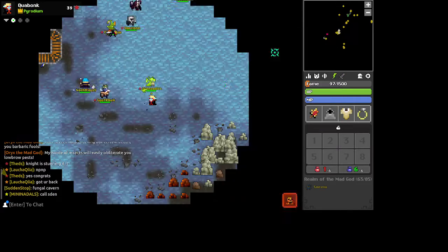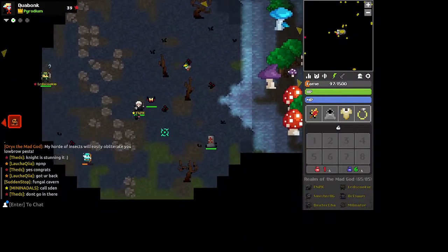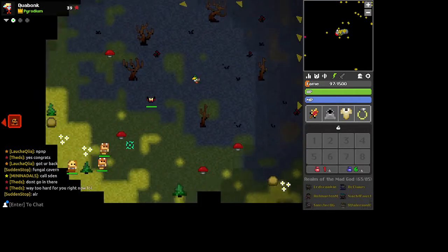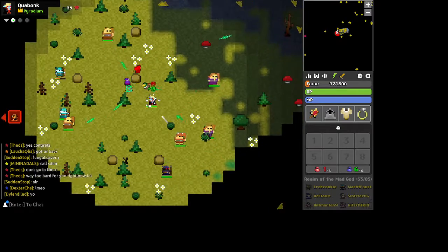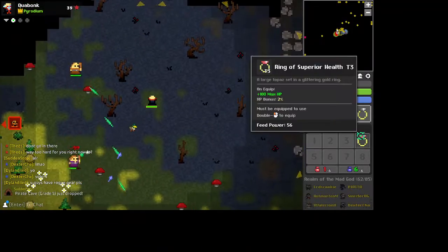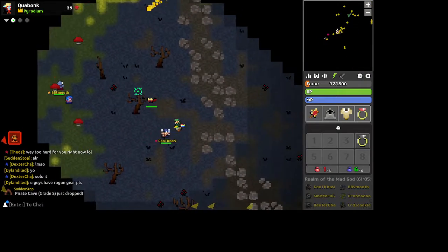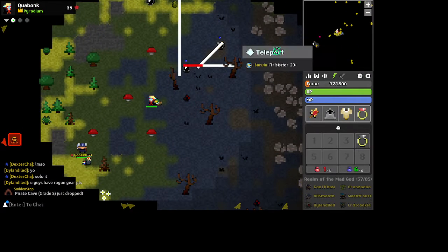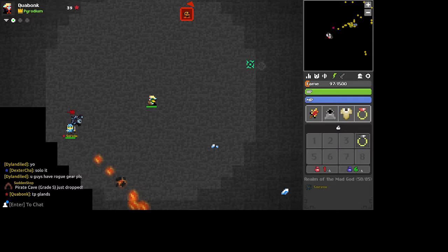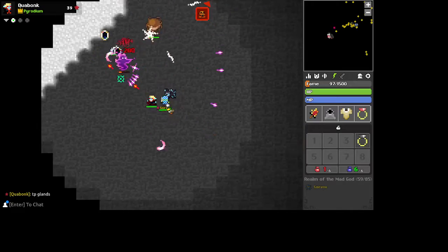I'm just going to kill some gods. There's a whole other godlands area — not godlands, but similar. We're not ready for a Fungal Cavern; I don't even do that on my regular characters. I'll take that HP ring. I'm going to wear that because I have a good build and I think that's more beneficial. Nobody sees this guy over here.